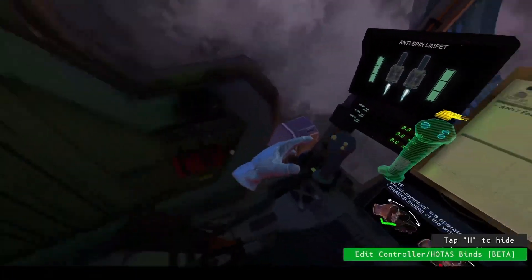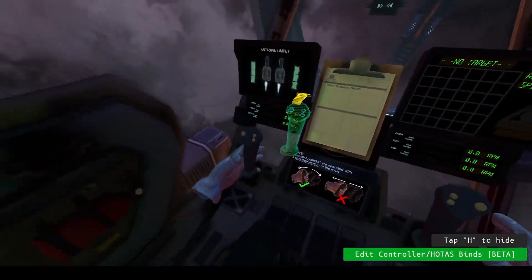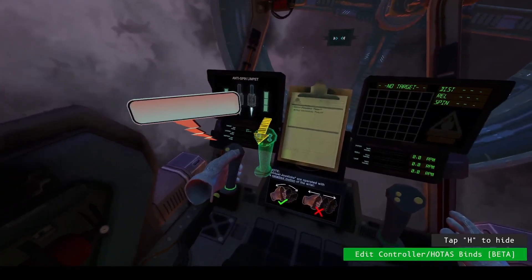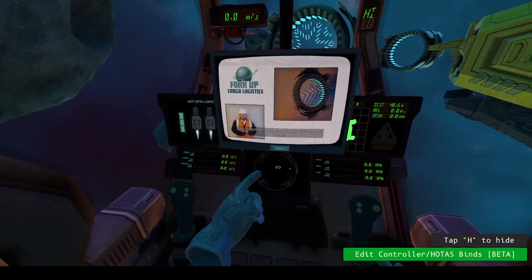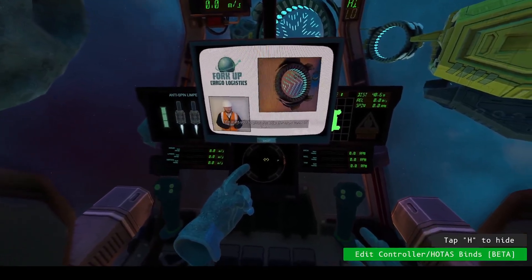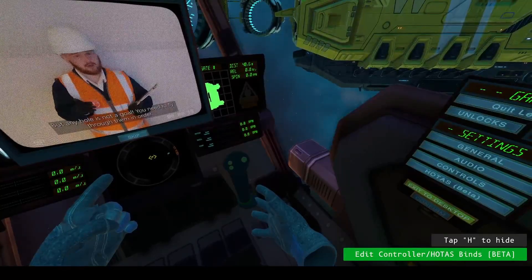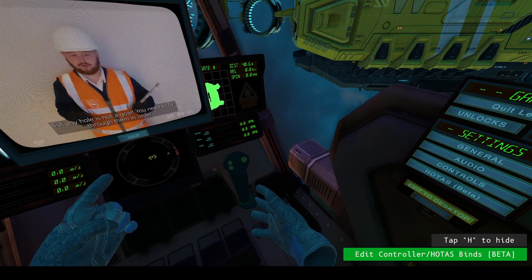Are you sure? It's alright, that wasn't best then. Apply a follow through, okay? You should see a number of rings outside your cockpit. We want you to pilot the ship through each of them. But hitting any hull is not a goal. You need to fly through them in order.